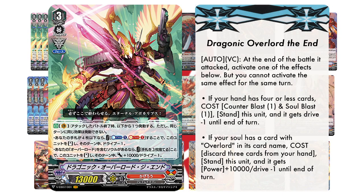To start off our Grade 3 lineup, we're going to be running 4 copies of Dragonic Overlord the End. Its skill reads: Auto, Vanguard Circle. At the end of the battle that it attacked, activate one of the effects below, but you cannot activate the same effect for the same turn. The first choice reads: if your hand has 4 or less cards, cost — Counterblast 1 and Soul Blast 1 — stand this unit, and it gets drive negative 1 until the end of the turn.